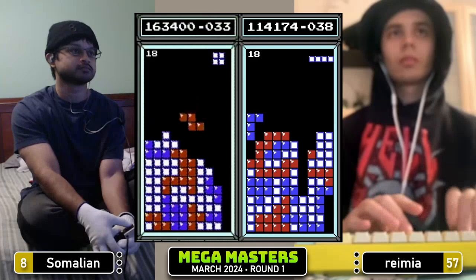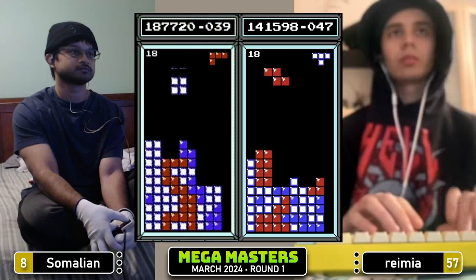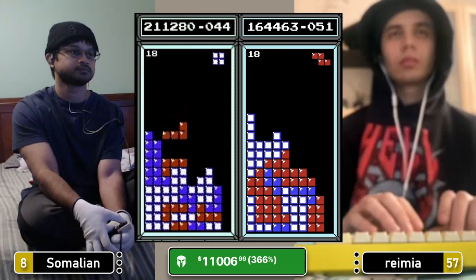Ramir set up for a dirty Tetris right now in row five. It has some burn options. Getting that J over to the left helps a lot. Tetris for Ramir, $138,000. Somalian with a Tetris, sticking with the traditional right well, $187,000. Looks like Ramir fully cleaned up now, $164,000 for him.